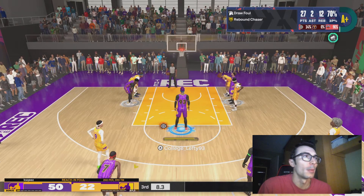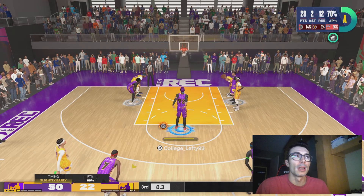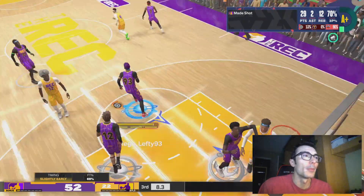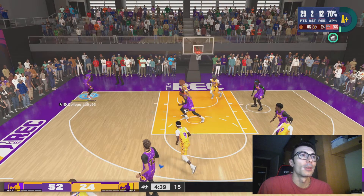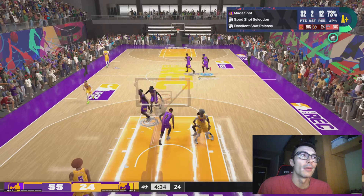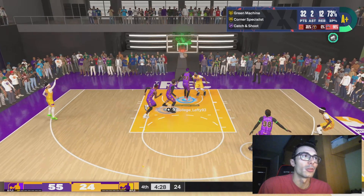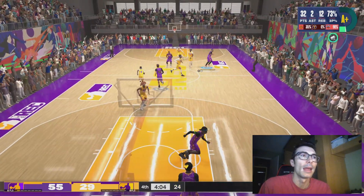You'll see a couple of times where the opponent wasn't really playing defense, but it showcases that you can consistently hit open shots. For my jump shot, I'm using a combination of Kevin Durant's base, Tim Duncan's release, and the LaMarcus Aldridge release. Those three players give you the most consistent timing. All the grades for each part of the jump shot are at an A or B plus.